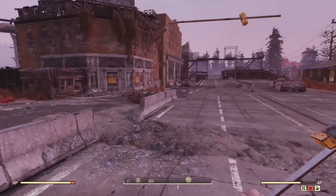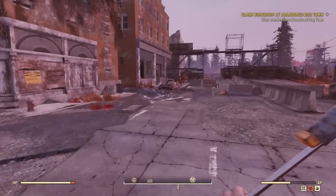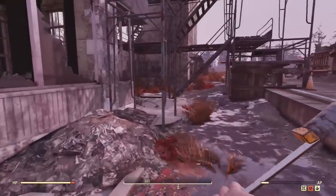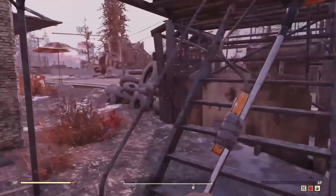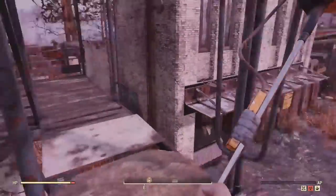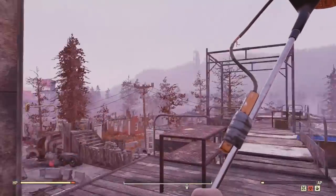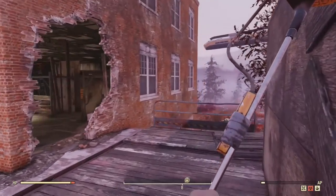We're here at Abandoned Bogtown. The nearest fast travel point is Pylon V13, and you're looking for the tallest brick building in the area. You can use the scaffolding here to climb up inside through the giant hole in the wall.